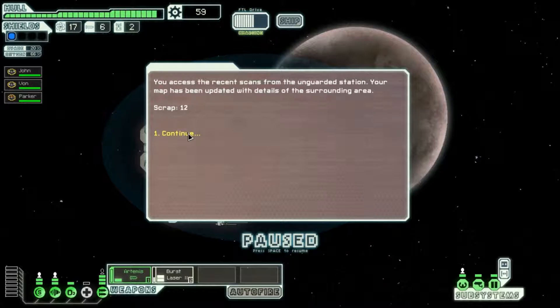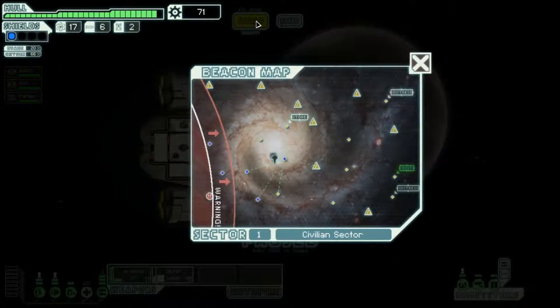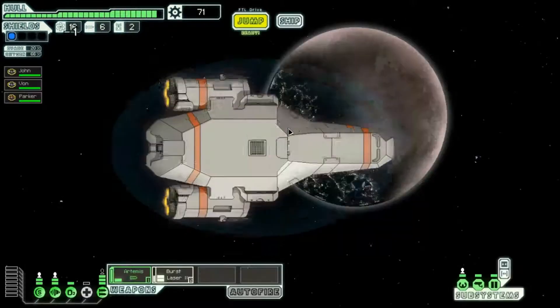You have access to scans from the unguarded station. Your map has been updated with details of the surrounding area — massive bonus there, because I know now that there is a store here. I have 71 scrap. The rebel fleet is making its way quite nicely. Hopefully I can jump from here to here, because if not I'm going to be doing a very long-winded route.